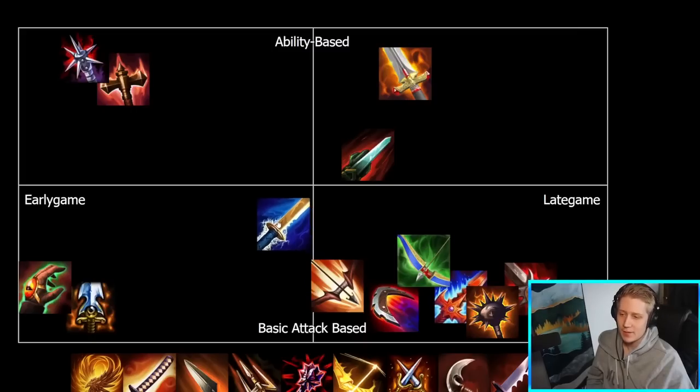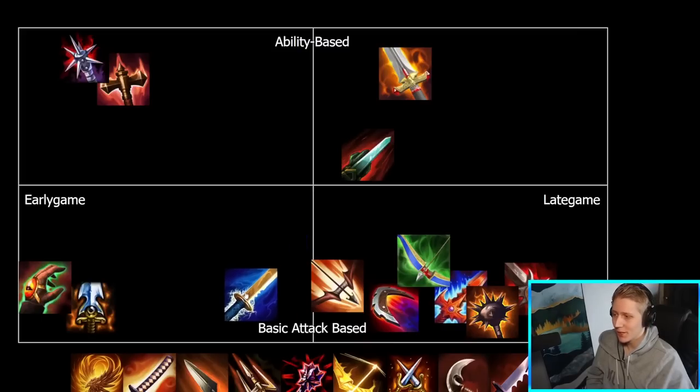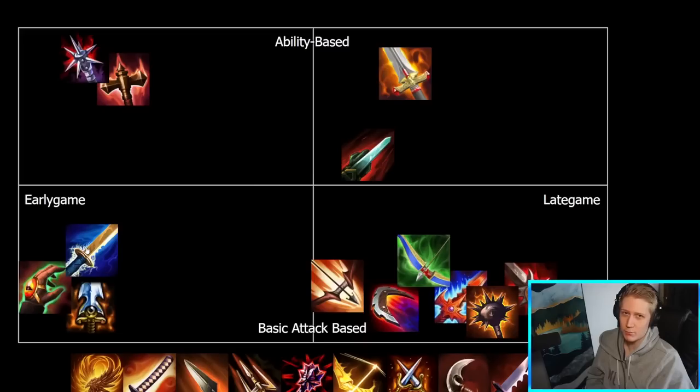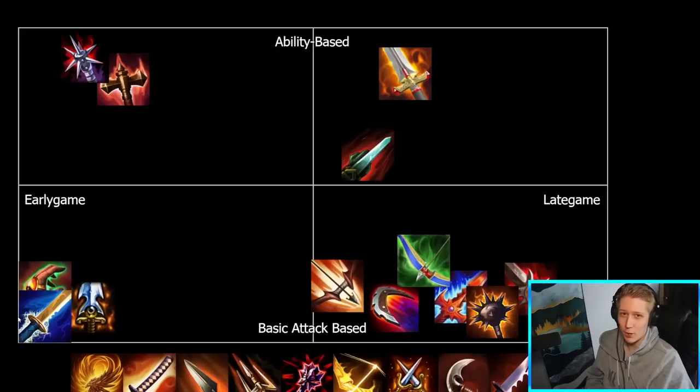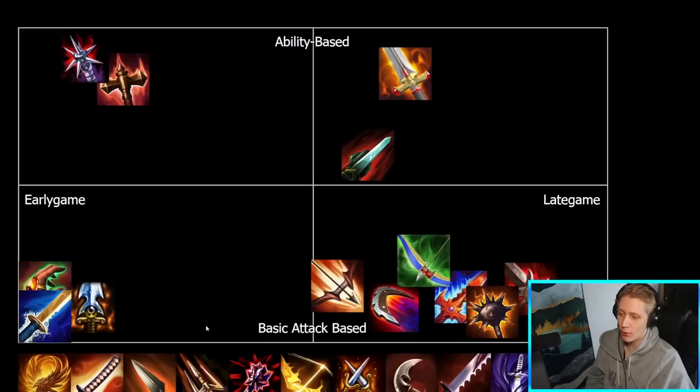Golden Blade — heavily basic attack-based, of course. Has that passive that makes your basic attacks AOE and is mostly used on characters with bad clear, like Amaterasu, Arachne, or Mercury for jungle or solo lane clear. Very basic attack-based and very early game. If you're going Golden Blade, you're rushing it first item. You need it for that early game clear, and then oftentimes you even sell it late game. So it's probably right to the left in terms of early and late game. I feel like there's no item that is more early game basic attack-based than Golden Blade, so I'll just drop it right there.